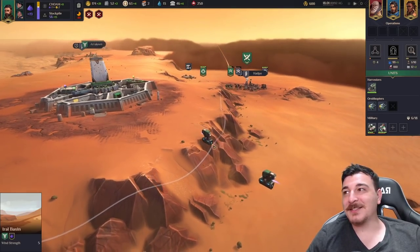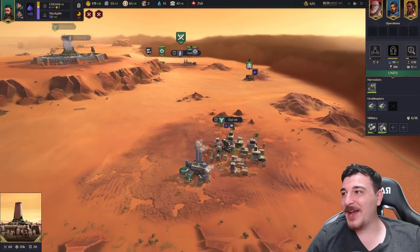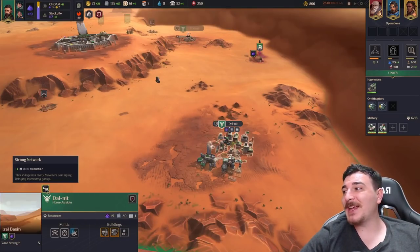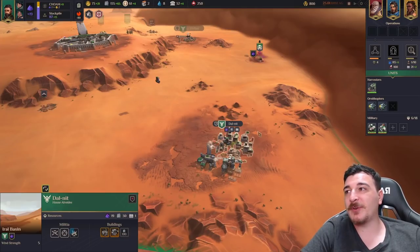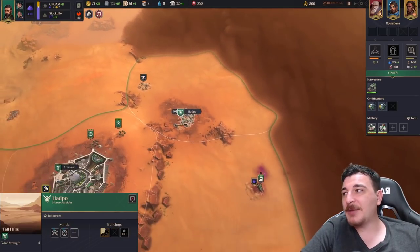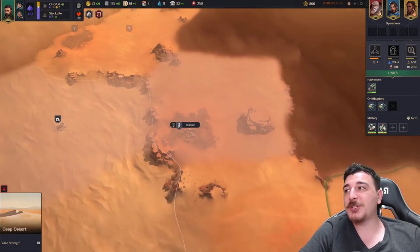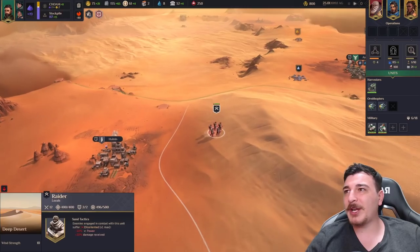I really like the little details in the game — look at this, you have spice ships actually going between Arakeen and the refinery. Aside from the buildings you can build in each siege, you also get a special bonus unique to each siege: one intel production from this siege, and Darnit gives minus 20% building construction cost. You can also get manpower production depending on the siege, so when you expand, try to go for the siege that best benefits you.